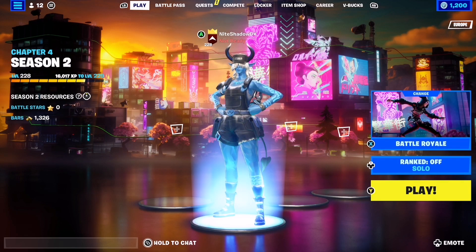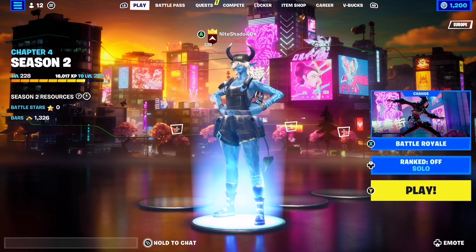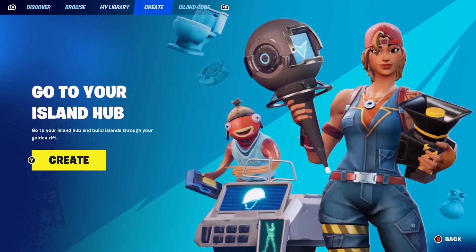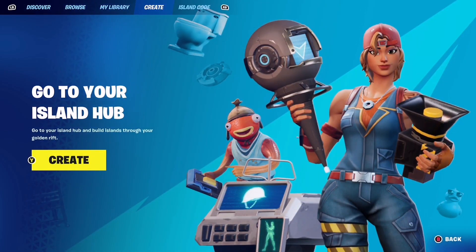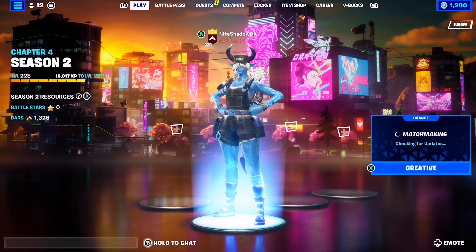Hi and welcome to Night Shadows channel. Today I'm going to show you how to make your own battle lab without the storm and also without any enemies. You have to go into your menu and choose Create, then press Y and then once more Y to go into the mode play.